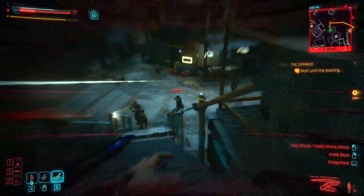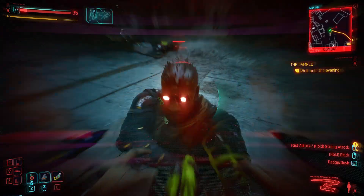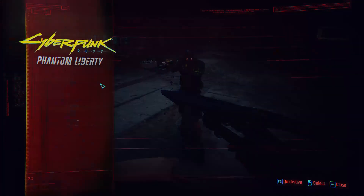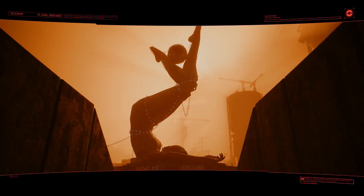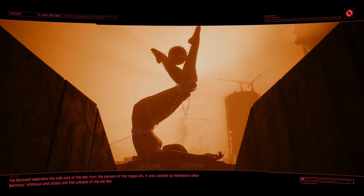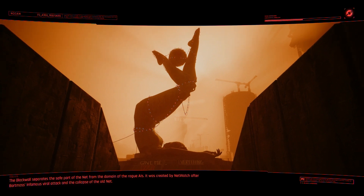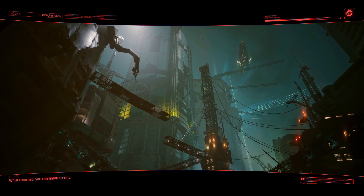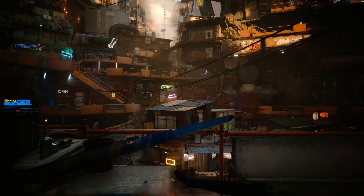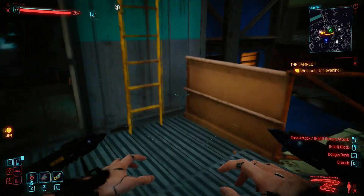To get inside the Dogtown Stadium parking garage after the Dog Eat Dog mission, all you need is a bike — Jackie's is fine. The rest of the process is very easy, but getting back outside is a lot more difficult. Also, you will need double jump to navigate your way through the garage.